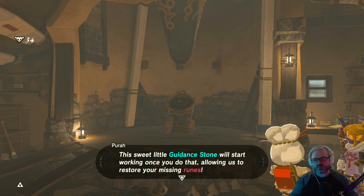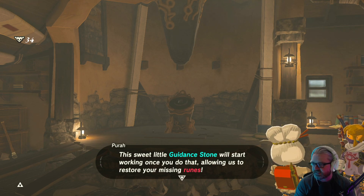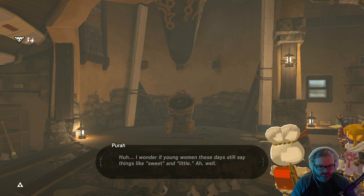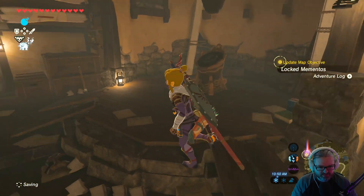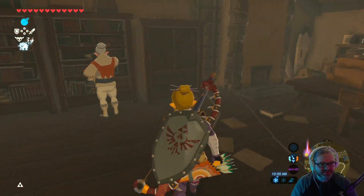We're gonna see if we can try to revert the aging process here quickly. Purah — she was also a diorite in Impa's house in Age of Calamity. AoC Impa is a really OP character. She felt like it for the little we played. I wonder if a young woman these days still says things like 'sweet' and 'little.' Oh well, what does that matter anyway? Okay then — I'm counting on you for that blue flame. Wait, is she trying to stick to the way she looks? I don't get it.